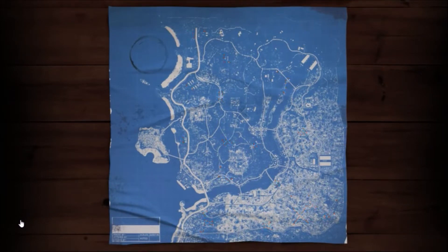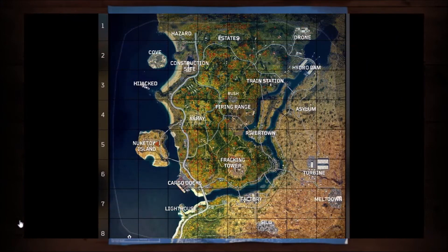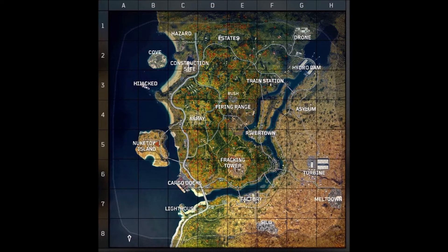If you guys haven't been playing Blackout lately, there has been a ton of surveying stakes all around the map, and a lot of these red specs show where these survey stakes are. Prestige Is Key noticed on his map that there were a lot of areas with red dots but no survey stakes. If you look at the picture, some of the areas kind of line up with where the red marks and X's are on that blueprint.